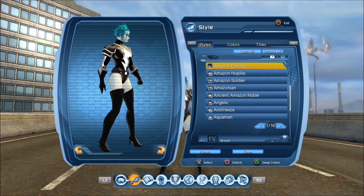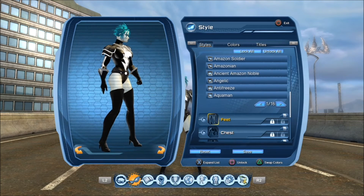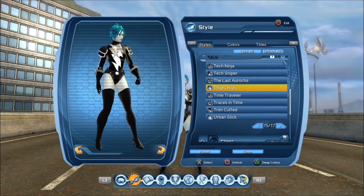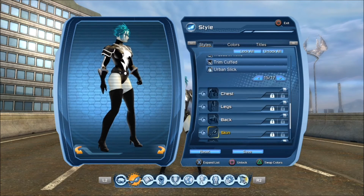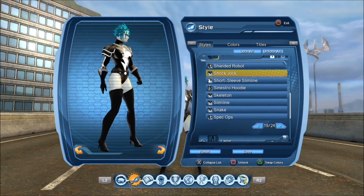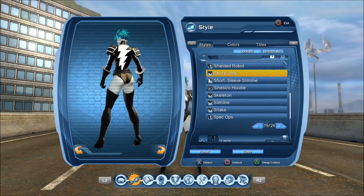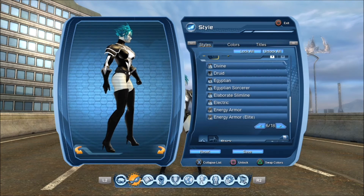For the feet, the thigh-high boots are pretty self-explanatory — if you know the character Livewire, she wears thigh-high boots, so that's what I chose. For the chest piece, obvious to you high-level players out there, that's the Shockjock chest piece — that's the Livewire style.